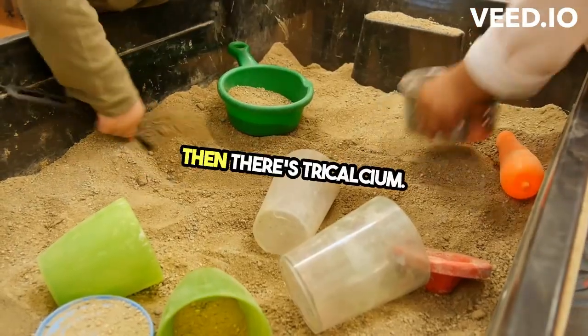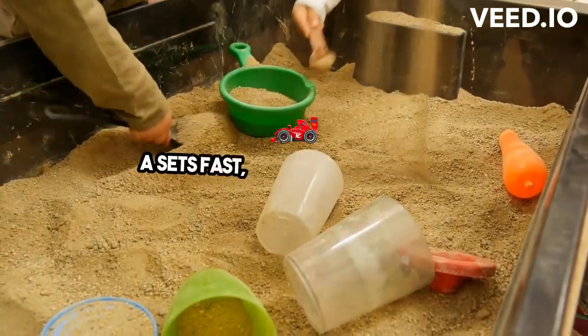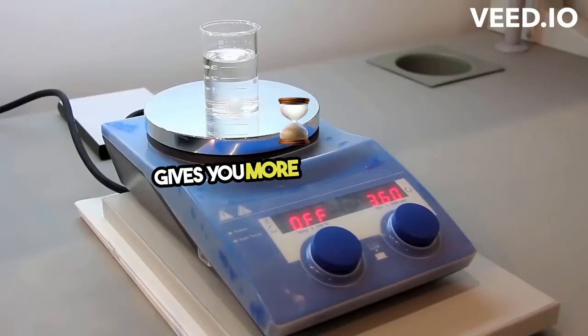Then there's Tricalcium Aluminate, the setting time master. Gamma C3A sets fast, while Delta C3A gives you more time to work.